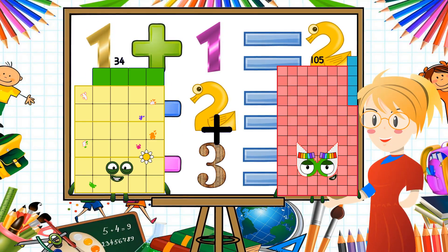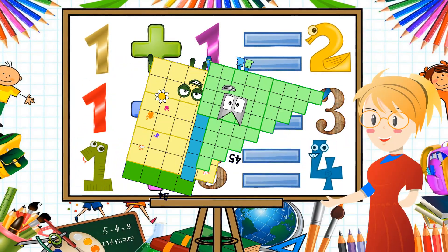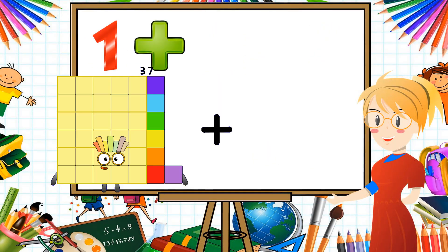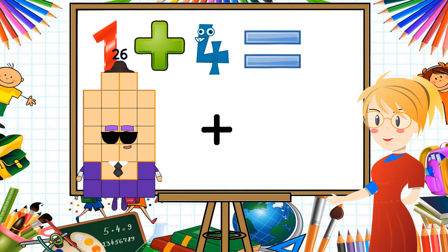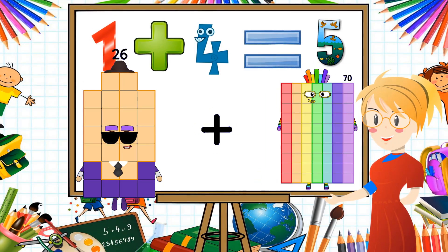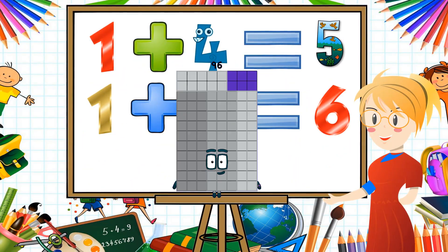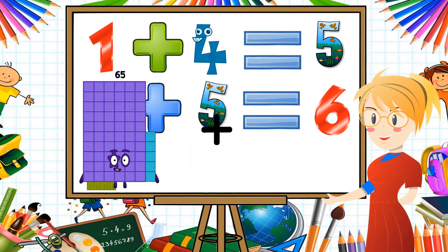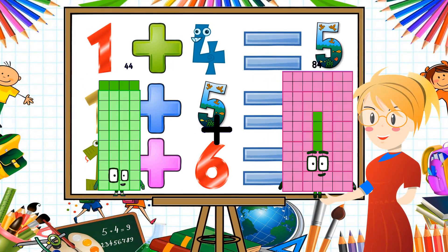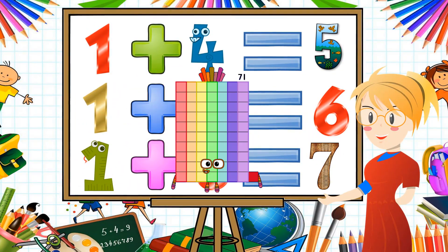34 plus 45 equals 79. 26 plus 70 equals 96. 44 plus 27 equals 71.